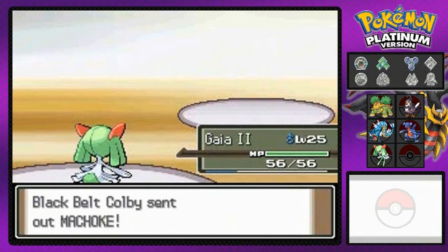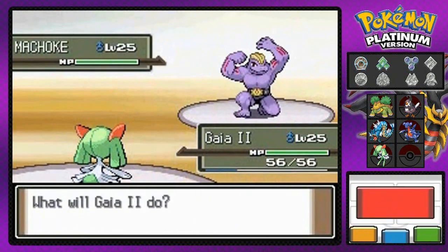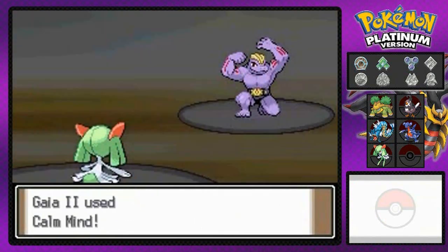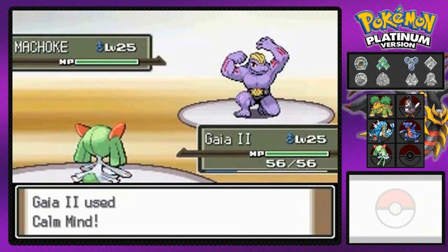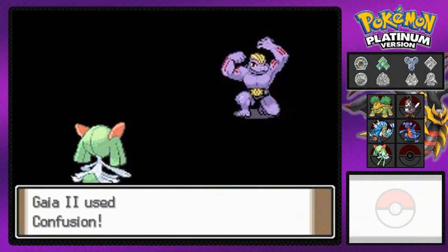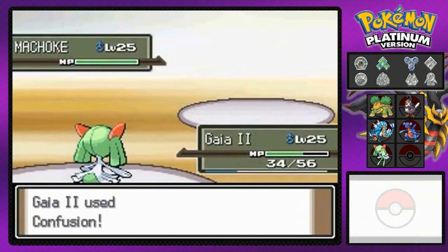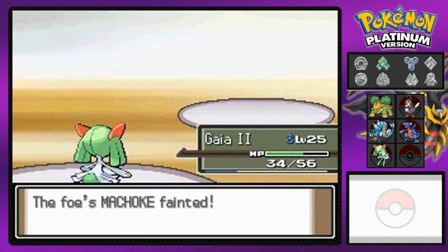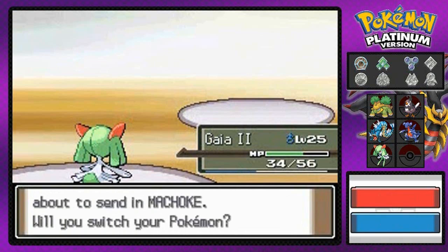We're going up against Machoke, and we better be careful because our defense has gone down. I'm going to try and power up Gaia number two just one more time. There's that Low Kick taking a nice chunk out of our HP, but here comes a Confusion attack — it's a critical hit! That's how you do it. Gaia number two is kicking some ass right now.